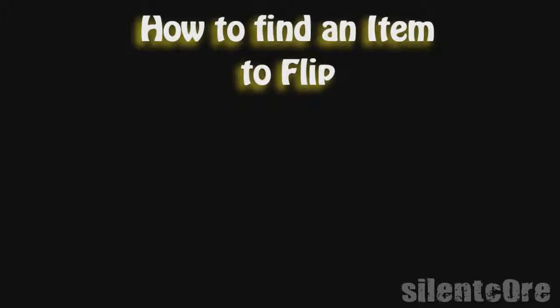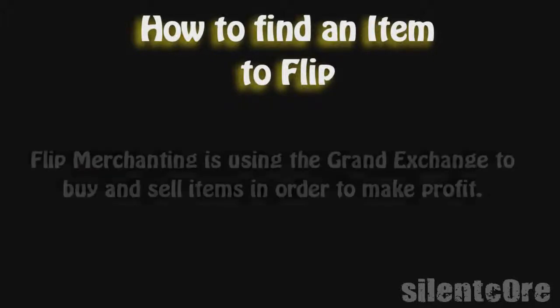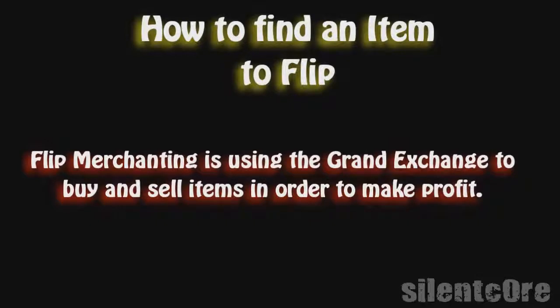Now onto how to find an item to flip. First I'm going to explain what flipping is for anyone who is confused. Flipping is using the Grand Exchange to basically buy items for cheap and then selling them for high to make profit. To find a good item to flip, you'll need to think of items that are bought and sold regularly in the GE.